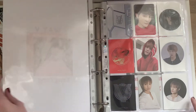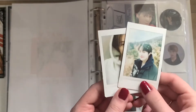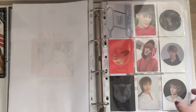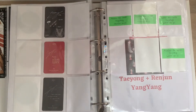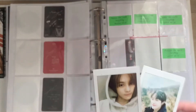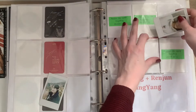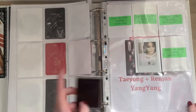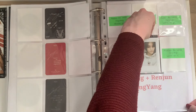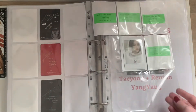Next thing is WayV. It's not actually official, but I really want to put these two Polaroids in because they're super cute and I don't know where else to store them. I think I'll just put them in the middle — I like this selfie a bit more than the other one, so I'll put this one in front and this one in the back. I hope that looks good.